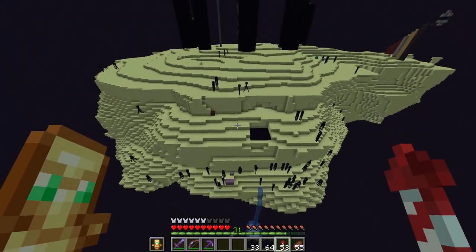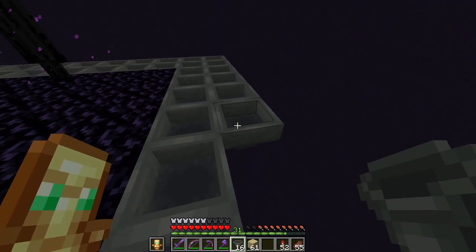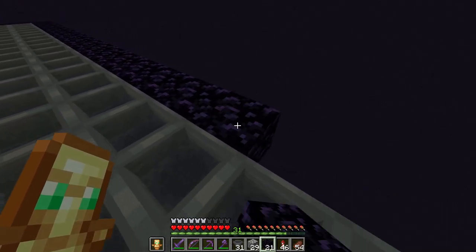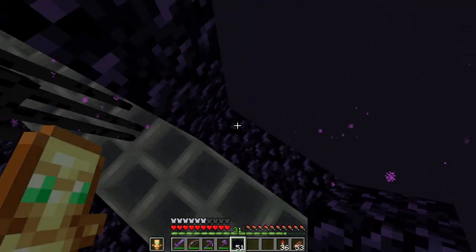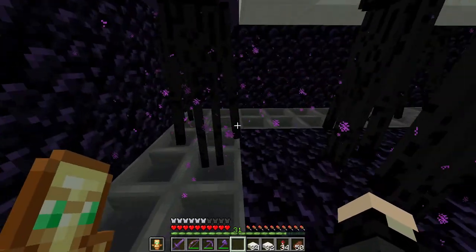The next step is for these hoppers to go all the way around the edges. Basically the endermen are going to fall here on the outside.